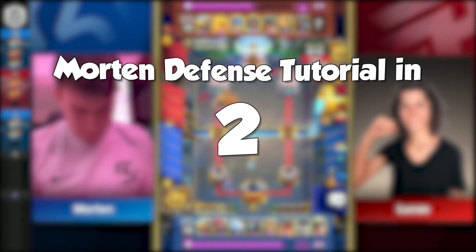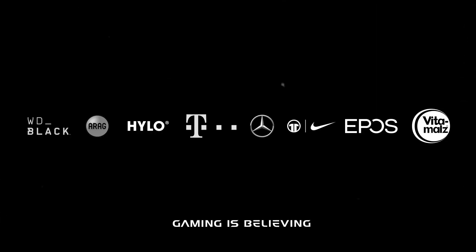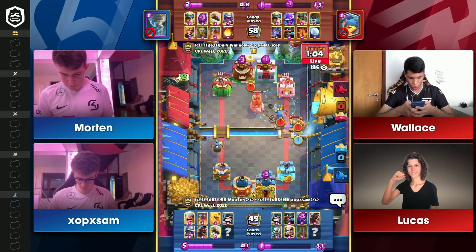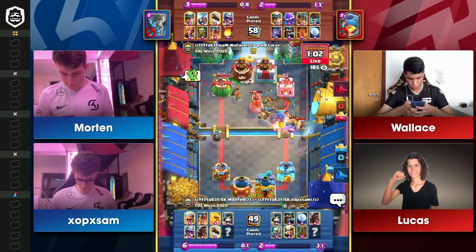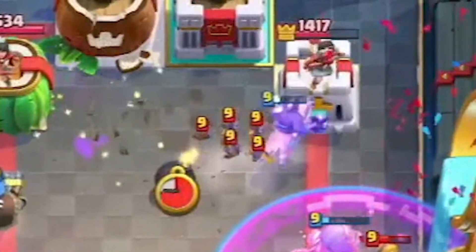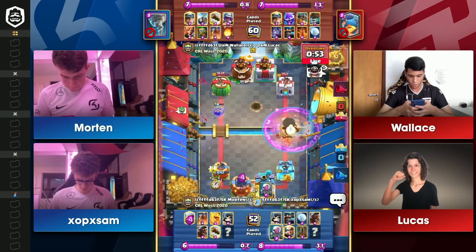We saw a fair bit of this deck yesterday, and with the Snowball, I'm wondering at some point if they throw the first Hog Rider from the middle to get at that Bomb Tower, and then second behind, and maybe try to create some geometry on the left-hand side. That is quite a bit of damage on the right.